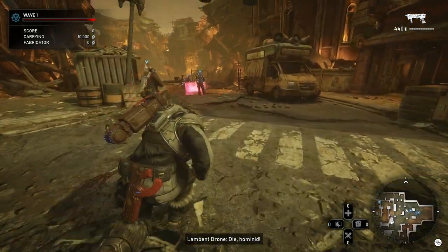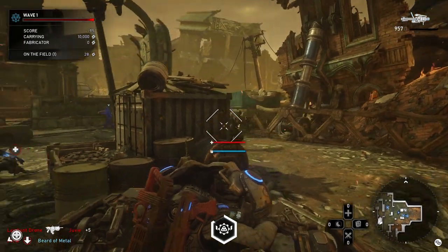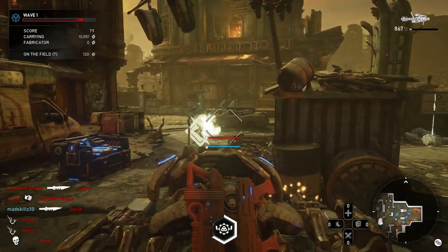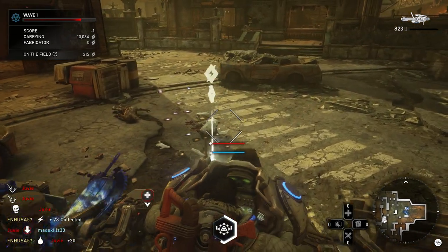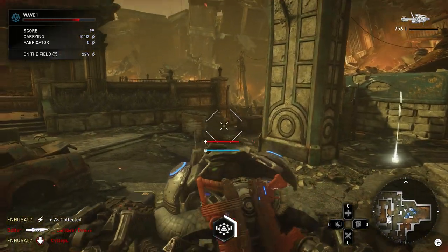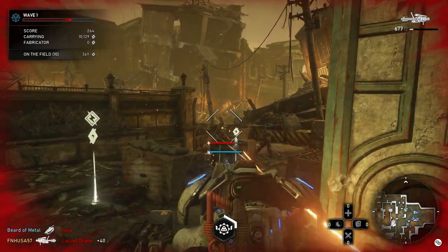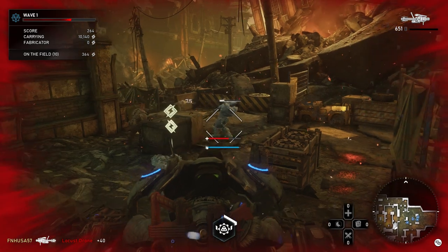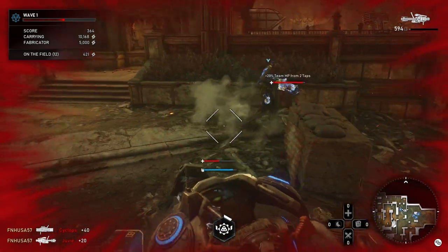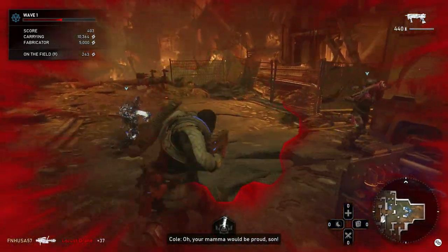I'm going to use my ult right off the bat because we were a little slow on placing the fabricator. Unfortunately, we did get juvies in the first wave, which definitely makes things a lot more difficult. It is nice if you have a pilot, because pilot can give you a little bit of time to clear the wave. Pilots are very useful on almost every single Horde map — it can buy you a bit of time.